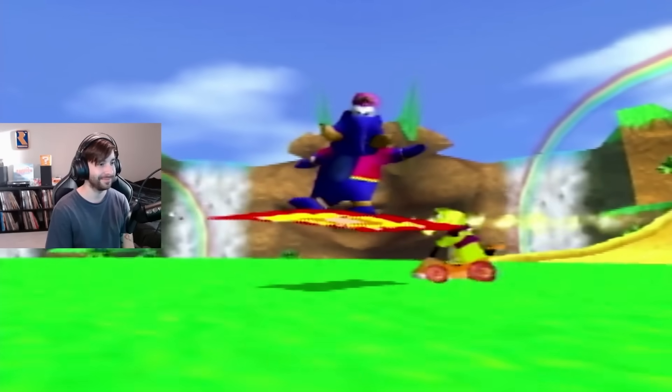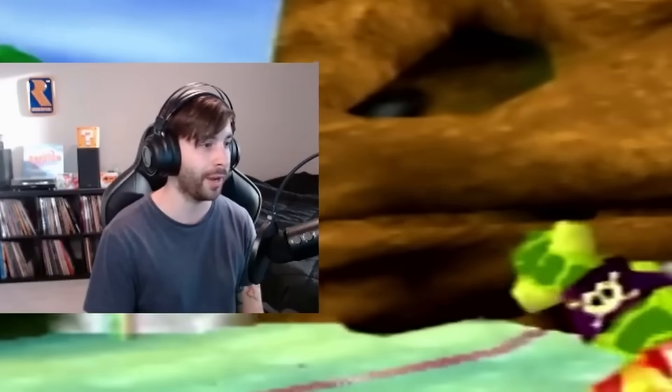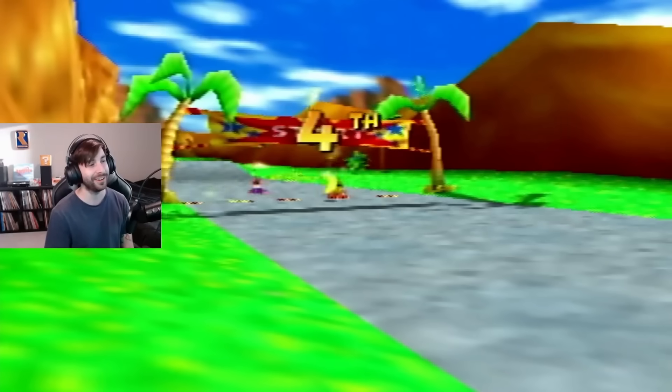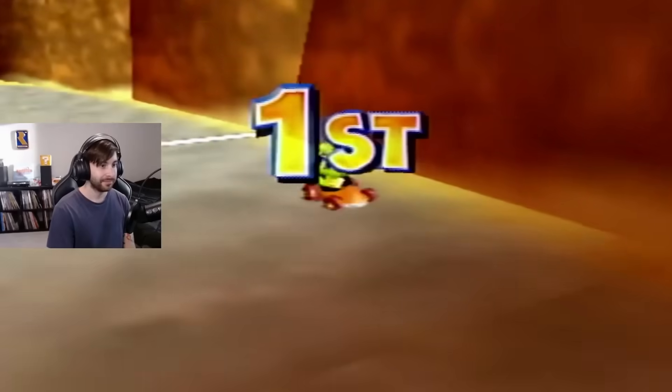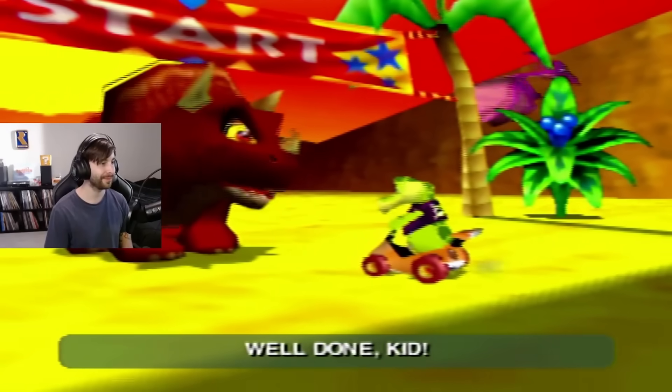Starting off the challenge was pretty simple and straightforward. We collected the four balloons in the overworld and then headed to the first level, Dino Domain. I finished first place in Ancient Lake, Fossil Canyon, Jungle Falls, and Hot Top Volcano. I also made sure to go back and grab the key in Ancient Lake, and then went on to challenge Tricky in the first boss race.